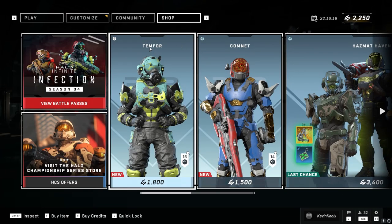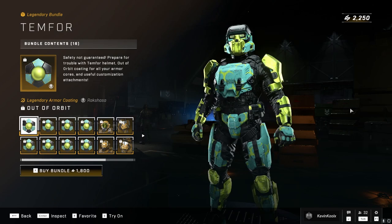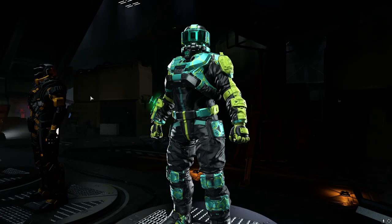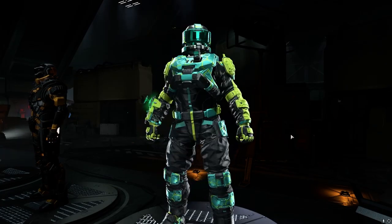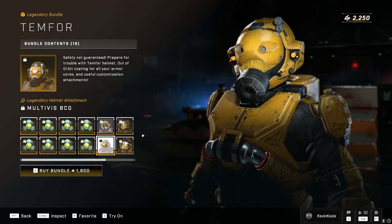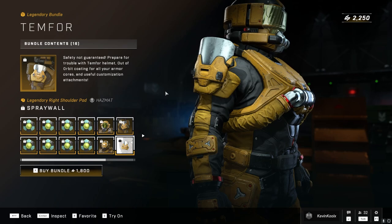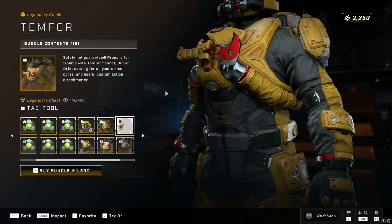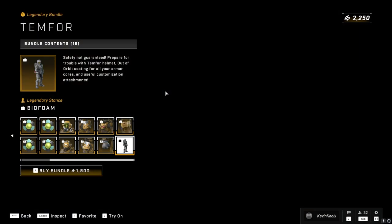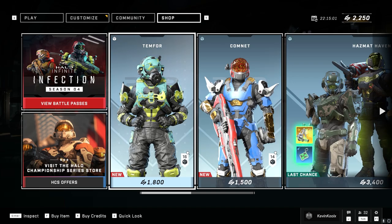Quick look at the shop — we got some new bundles. The 10-4 bundle has a coating that looks very familiar, almost identical to the genesis bloom coating you get from the battle pass, and now they're charging for it. It comes with the 10-4 helmet, a helmet attachment, shoulder pads, a new chest piece, a different type of glove, a foam stance, and new knee pads for 1,800 credits. I think I'll pass on that one.